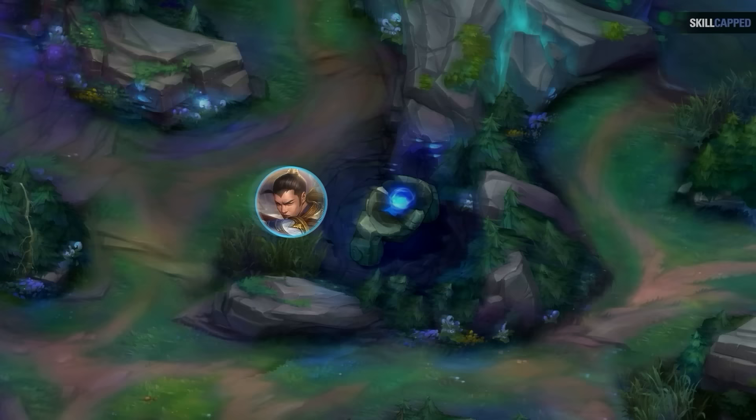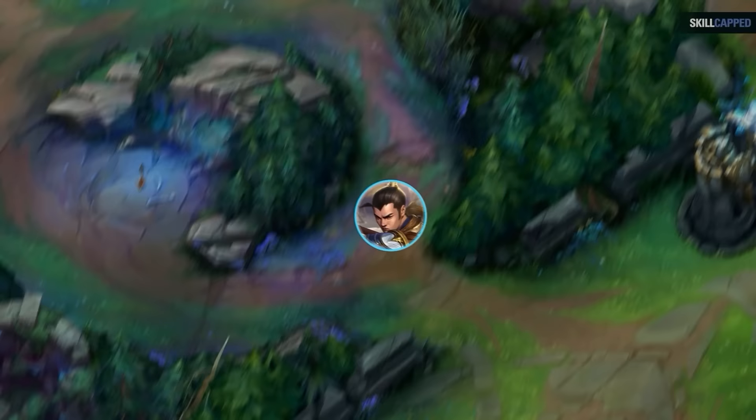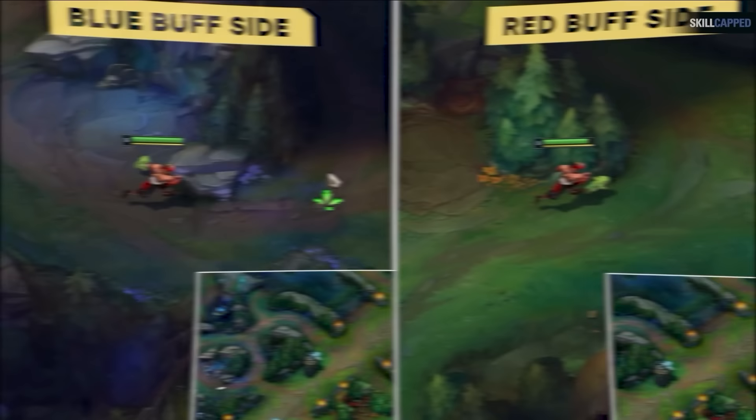A lot of you are thinking: what if they start at their blue buff? This is what's so genius about this strategy. If an enemy jungler starts at blue, they will literally never do blue-gromp-wolves into ganking mid lane — it's incredibly unpopular. This is because they'll lack red buff, whose slow and damage helps with ganks, and the terrain on the blue buff side makes it a bigger time investment to reach mid. When a jungler starts blue and does blue-gromp-wolves, that raptor ward catches them when they get to their raptors, revealing their entire route.